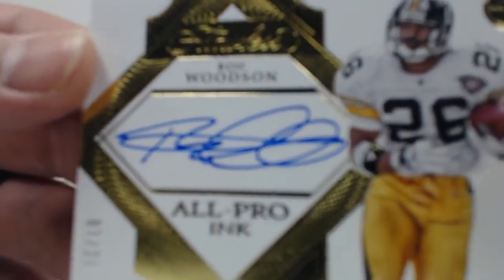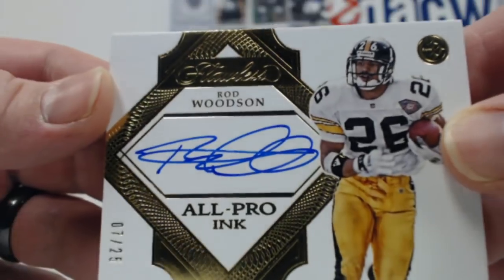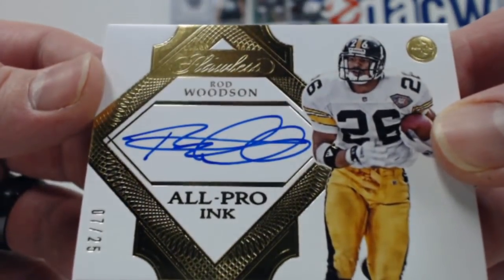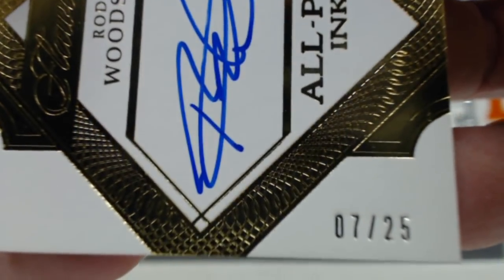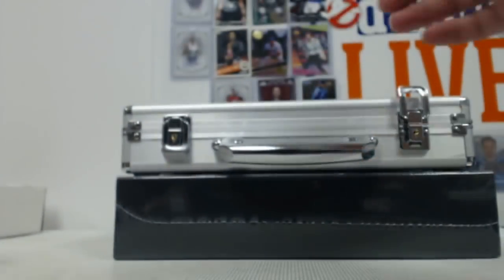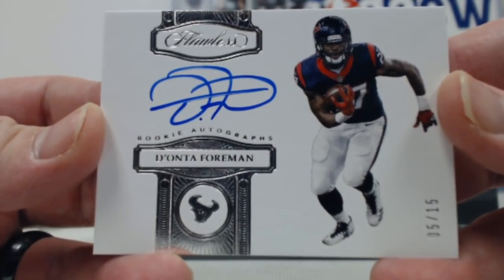And we'll go to another old school great player right here — out of twenty-five, All Pro Ink, on-card auto: Rod Woodson. Get that numbering in there for you. Then we have a Deontay Foreman, out of fifteen, on-card auto, for the AFC South.